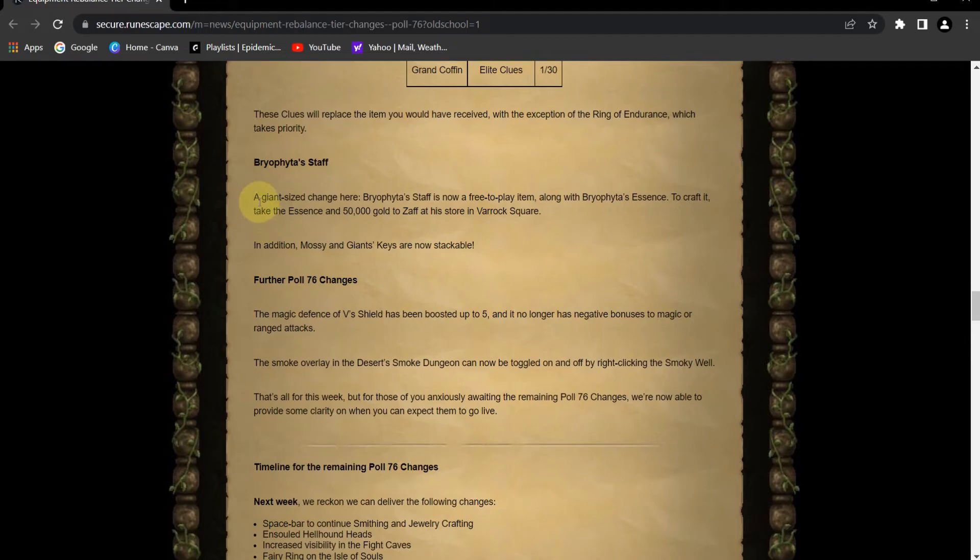Bryophyta's Staff — a giant change here, ha, for a giant staff. Bryophyta's Staff is now a free-to-play item — baller — along with Bryophyta's Essence to craft it. Take the Essence and 50,000 gold to Zaff at his store in Varrock Square. Fantastic update for the boys in free-to-play. In addition, mossy and giant keys are now stackable. Dope.